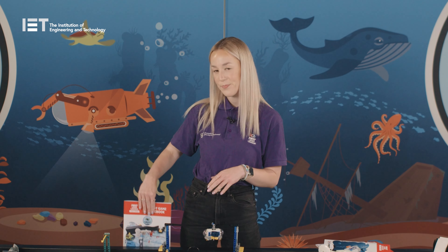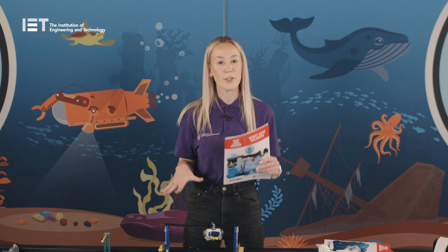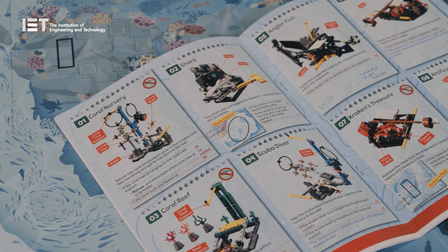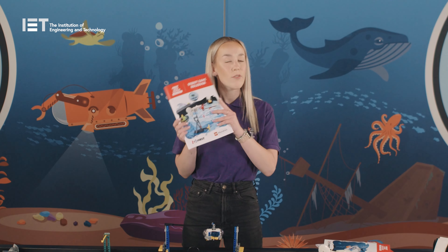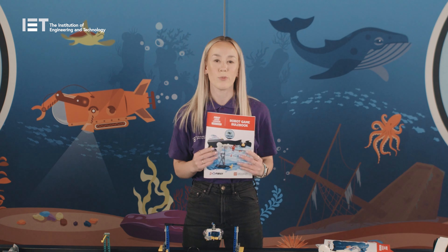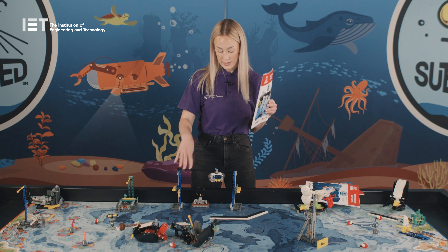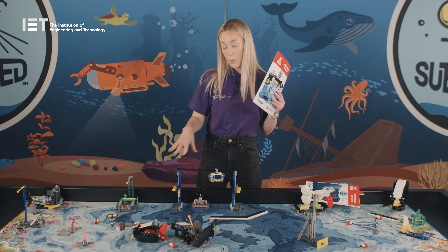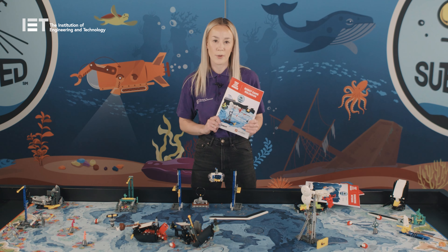You'll also be receiving a robot game rulebook like this one, that outlines the missions and the rules for the robot game that you can see on the map. It's a really useful tool for working out your mission strategy for what missions you will choose to do at your robot game at the end of the programme. Another really important thing to check in your robot game rulebook is the guided mission. Within this, you get the code for the mission that you can see here, and this is where you will work with the team on the other side of the table to send the submersible over, so make sure to check that one out.